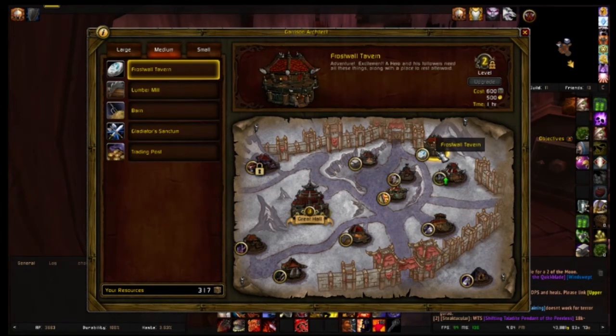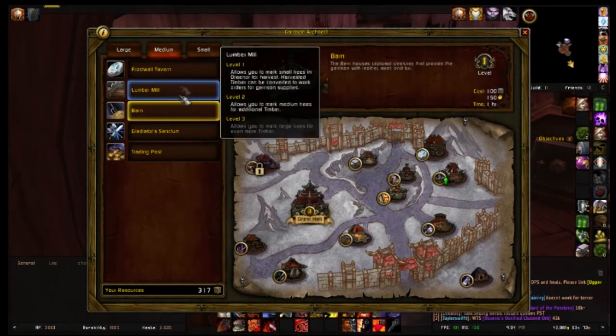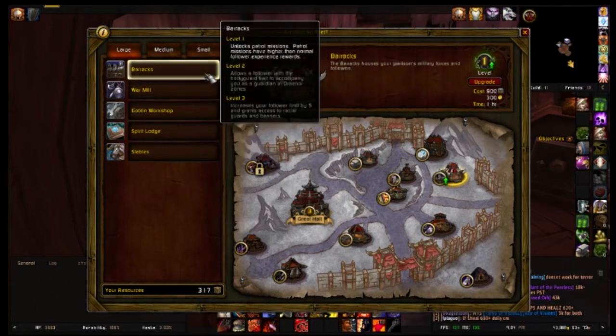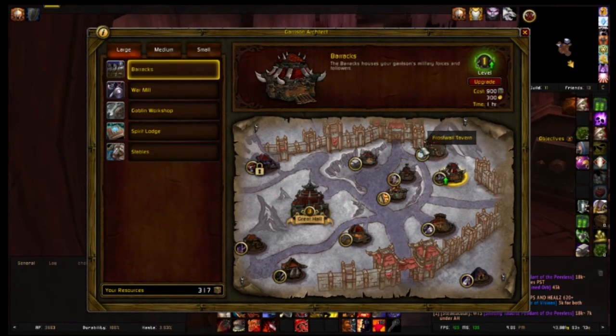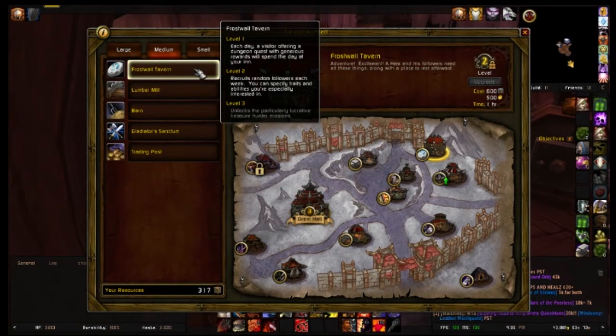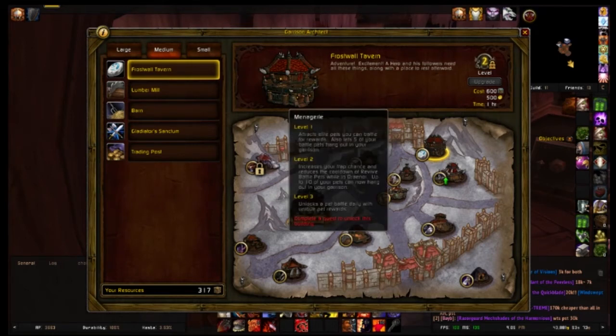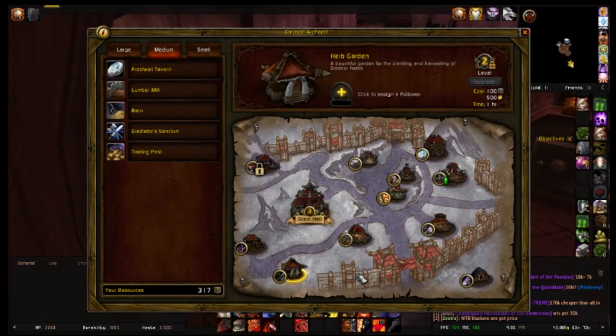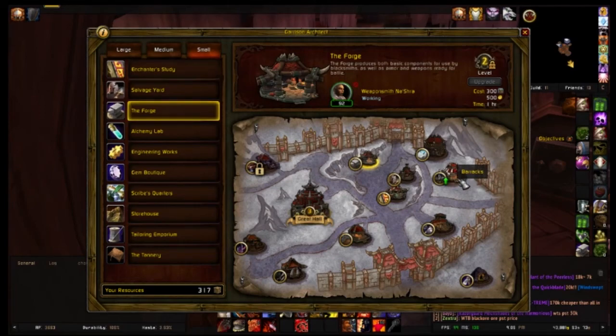For your medium buildings, your second one you want either a Frost Wolf Tavern or Barn. I chose the Frost Wolf Tavern so I could get the specific followers I needed for my missions. There are nine different counters and you can only have 20 followers unless you get the Barracks to level 3, which lets you have five additional followers. The Frost Wolf Tavern gives you daily quests, and every week you can recruit a new follower with specific traits and abilities. At level 3 it unlocks the lucrative treasure hunt missions which award a lot more gold. I've unlocked my mine to level 3 and my herb garden to level 2 for more money revenue, and made everything else level 2 besides my Barracks.